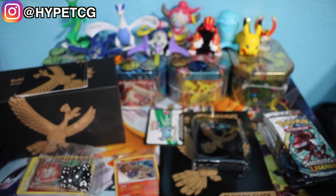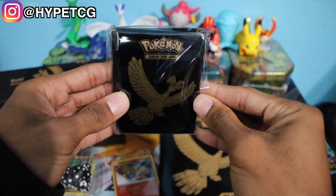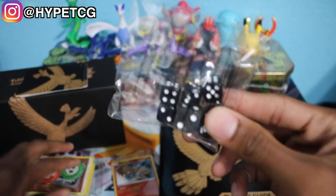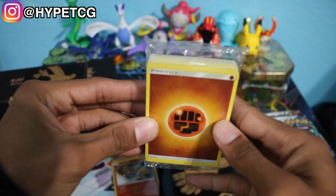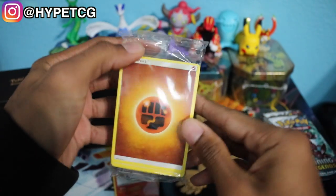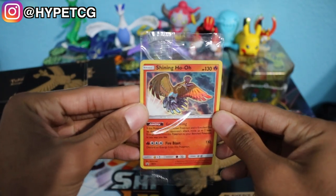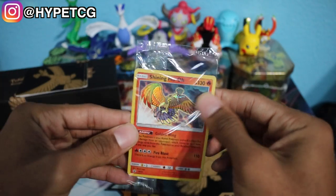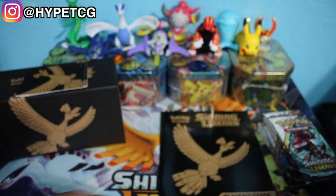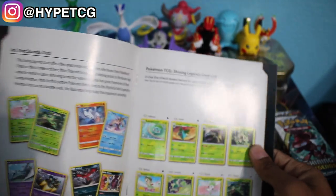We managed to get everything out safely. Starting with the code card, then we have the Ho-Oh sleeves, the dice and markers, all the energies — just a pack with a bunch of random energies. We have the Shining Ho-Oh promo card right here, very nice — it looks like it's textured and I can feel the texture through the plastic. I'm going to keep it in the plastic to keep it safe. We have the player's guide, the Shining Legends player's guide with the checklist on the inside.